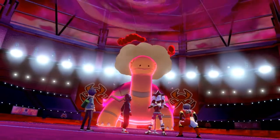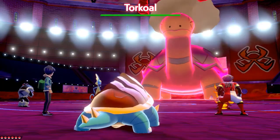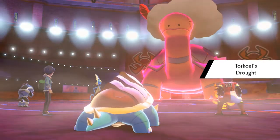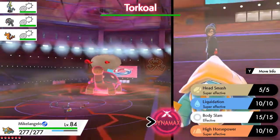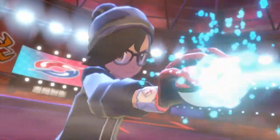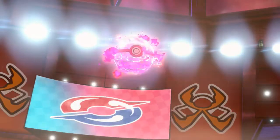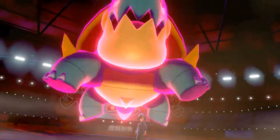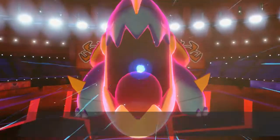We're taking on another Gigantamax Pokemon, and it is in Motostoke. Look at this — it's a big ol' Torkoal! Michelangelo, Raphael — I knew this would happen someday. Let's go right ahead and Dynamax our Pokemon, and go for the Max Geyser attack right here. We have quite a few Water-type Pokemon, so this will actually benefit all of us. Let's go ahead and have all our Pokemon grow. Michelangelo's looking like a beast, and here he comes out with a Max Geyser attack.